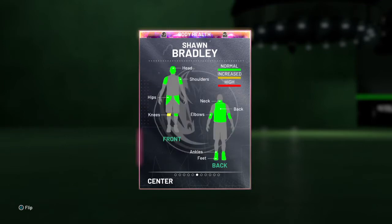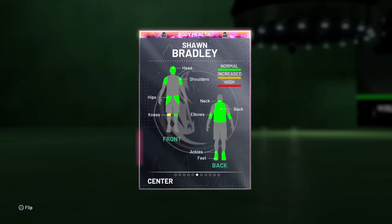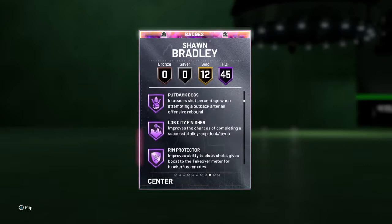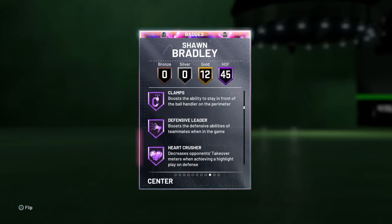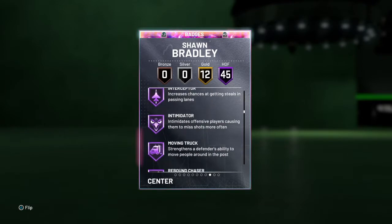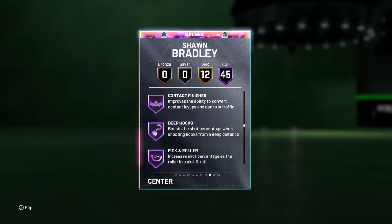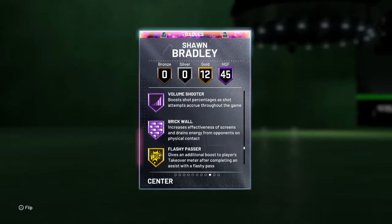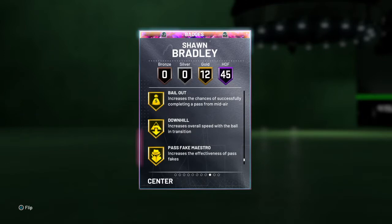94s on the rebounding, 85 speed acceleration and vertical, 90 lateral quickness, 80s on the mental, and 92 on help defense IQ. 45 Hall of Fame badges including Put Back Boss, Lob City Finisher, Rim Protector, Chase Down Artist, Box Clamps, Defensive Leader, Heart Crusher, Interceptor, Intimidating, Moving Truck, Rebound Chaser, Pogo Stick, Post Move Lockdown, Tight Defender, Trapper, Worm, Showtime, Unpluckable, Range Extender, and Brick Wall.